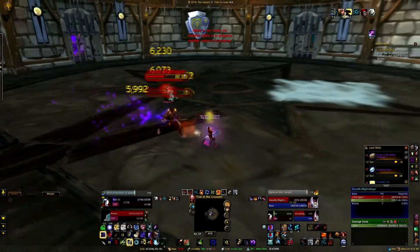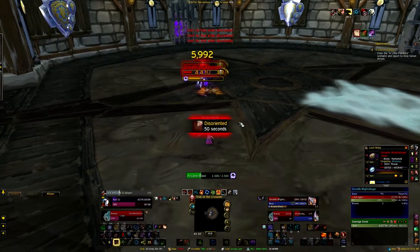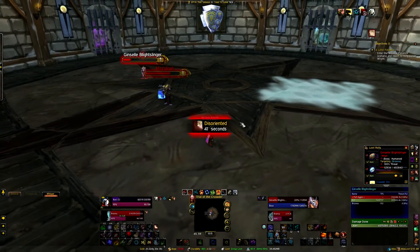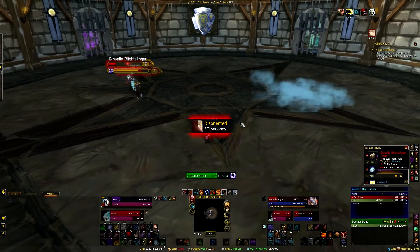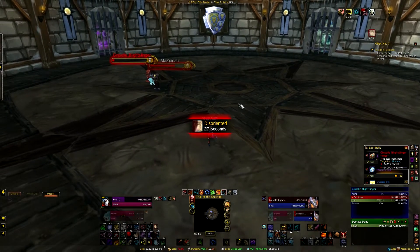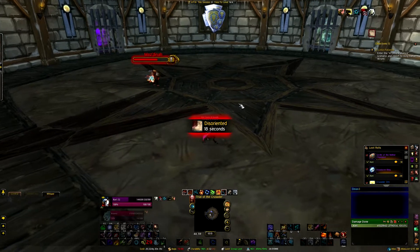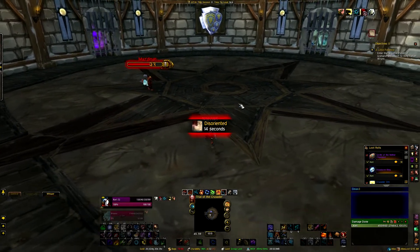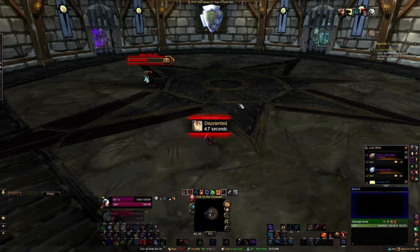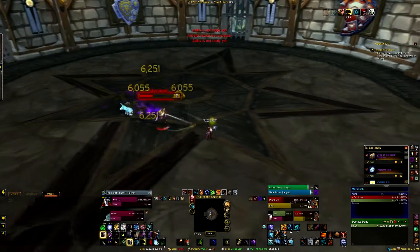Now the Rogue shadow steps to me and disorients me for an entire minute. All the while, my health regenerates because I have Spirit Bond. Last week I tried this with a Druid and Shaman healer, a Shadow Priest and a Warlock throwing DoTs on me the entire time, a Warrior that would stun and disarm me, and a Retribution Paladin that would stun me as well. That was terrible — I think it took me 20 attempts before I finally gave up. So my Disorient finally wears off and I finish off the Warlock.